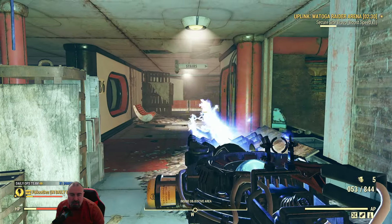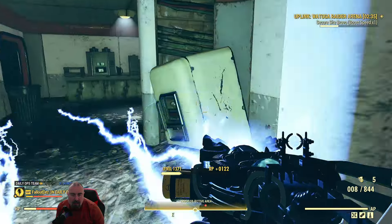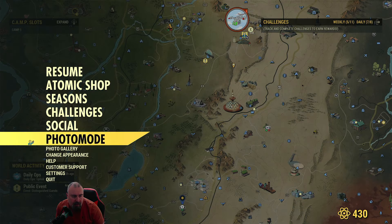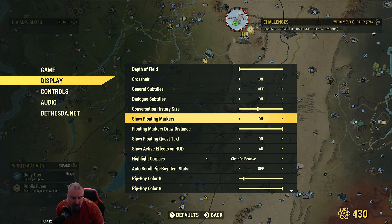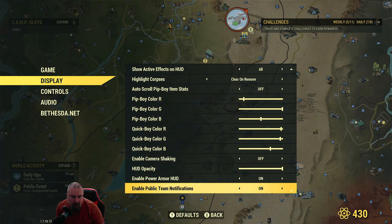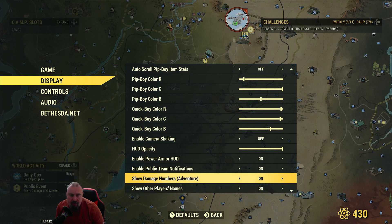To access display settings, go to map, press LB, go to Settings, then Display, and come down to 'Show damage numbers in adventure.' I can switch it on or off. If I switch it off now, when I fire any weapons nothing's going to show up.